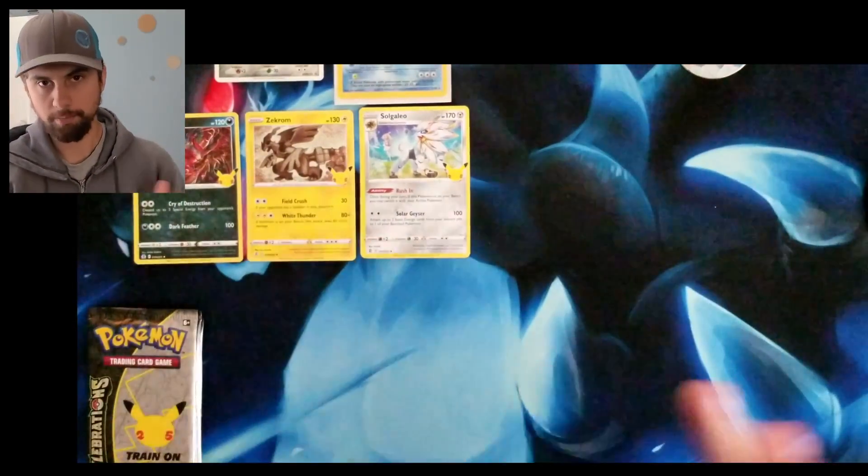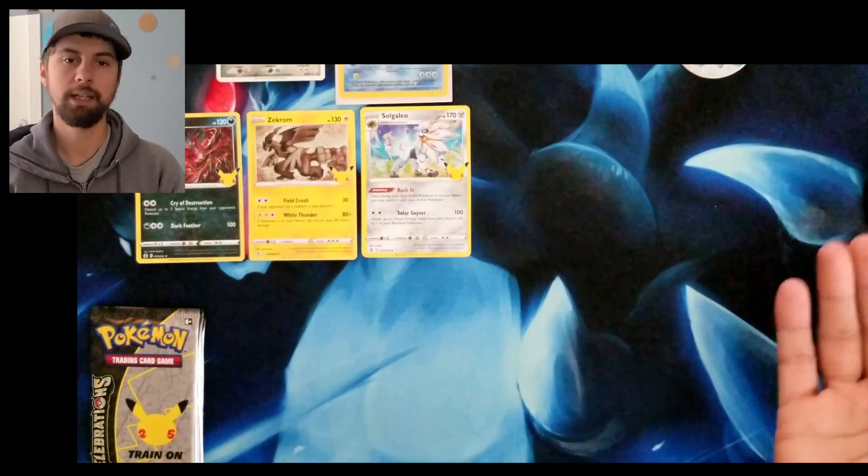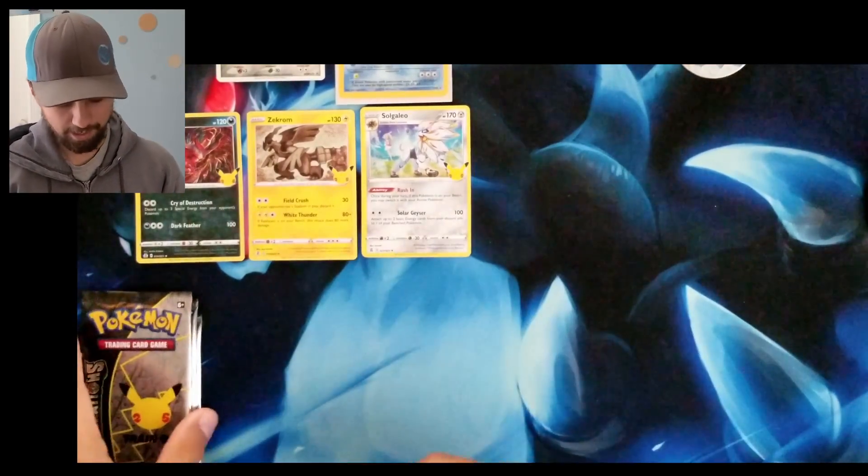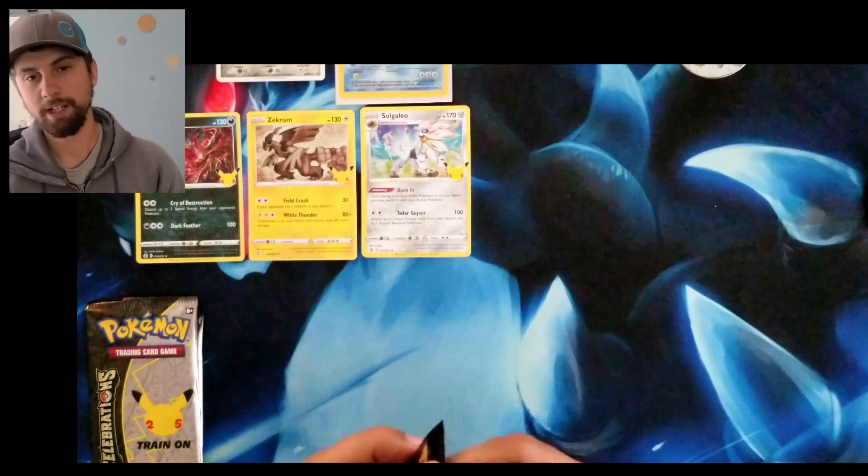I'm trying my best for my full set, and any doubles that we get go to my daughter. Triples go to my son's binder. We're kind of working it that way.